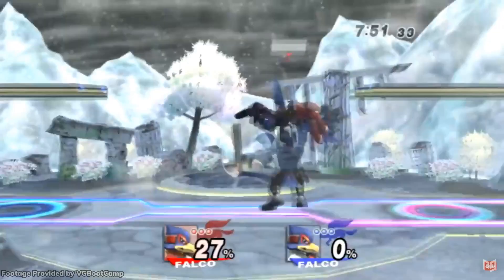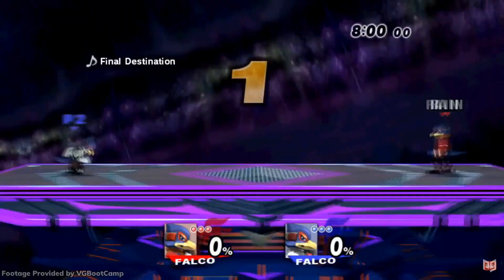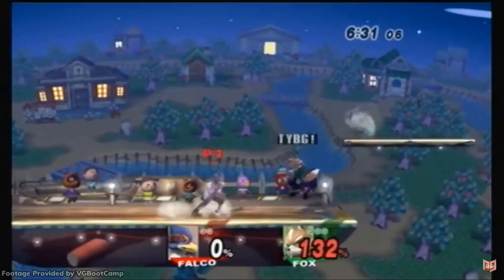The biggest buff of all would be to his down throw, which could chain into itself for huge damage and even carry over the edge for a down air spike. Falco wasn't all down throws though — he had a lot of strong and fast moves. In particular, his up smash worked great with the DACUS, or dash attack cancel up smash, a feature in Brawl. The best bird in Brawl would be DEHF, short for 'does everyone hate Falco?'